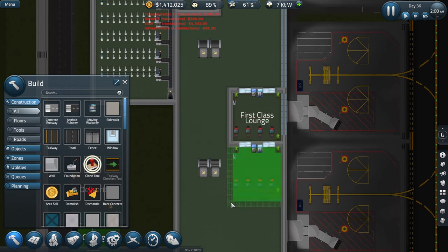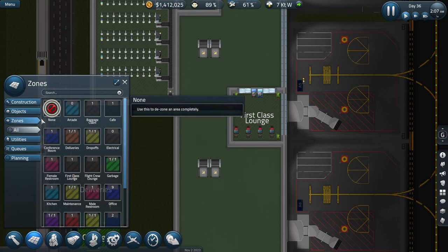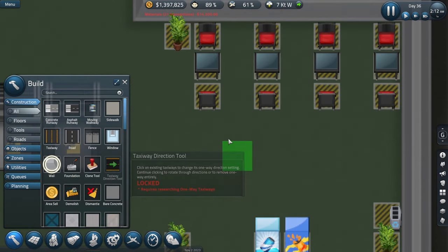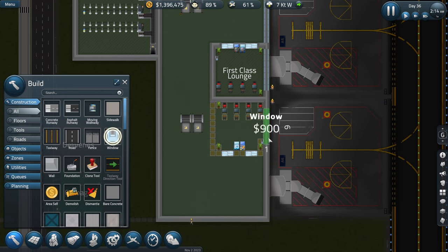That's going to take up more room than we want. So if we throw the secondary first-class lounge right here — oh, can I rotate this? Look at that, we can rotate it! So I'm going to do this, grab it like that, throw that in there, and get some walls going in here and windows like that. We went all the way to the end there.